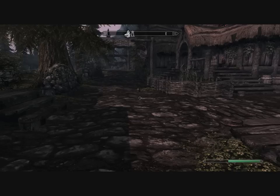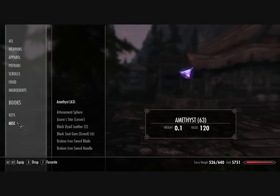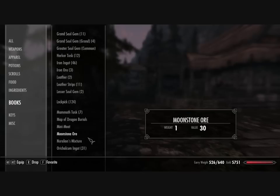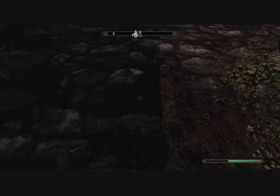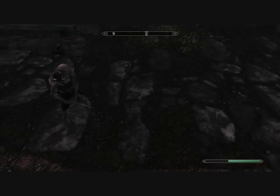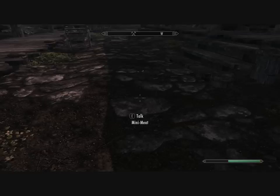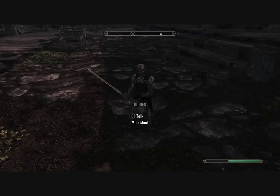For this last mod, it's called Mini Meat Draugr Follower. It is a Draugr Follower that works a bit differently to your standard follower mods. It adds a little Draugr Follower, so when you install the mod, this guy will get added to your game. You can see that when I crouched, he went invisible — so he's not going to spoil your stealthiness for those sneaky characters.